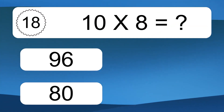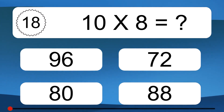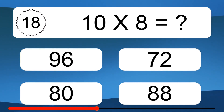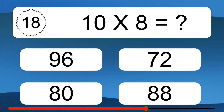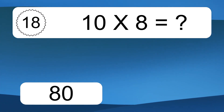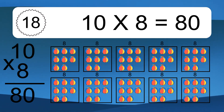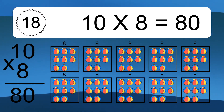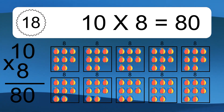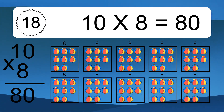10 times 8 equals what? We have 10 boxes, and each box has 8 colorful balls inside. If you count all the balls in all the boxes together, you will have 10 times 8 balls. This equals 80 balls.